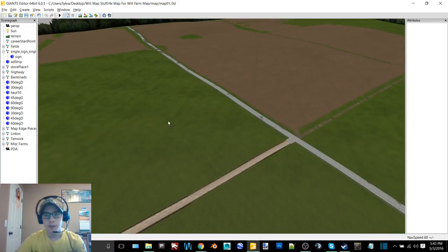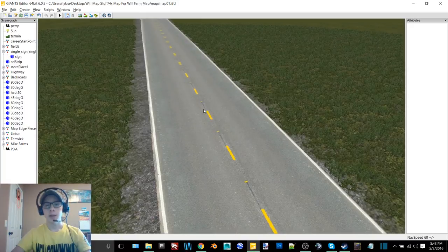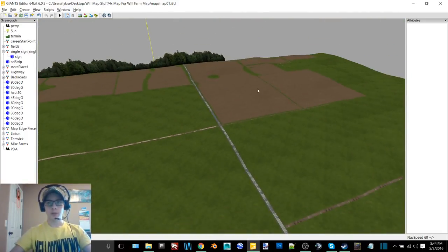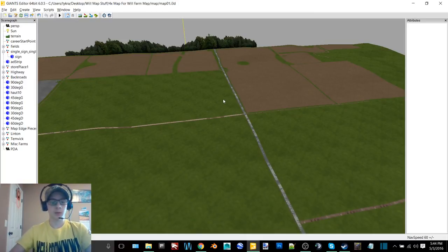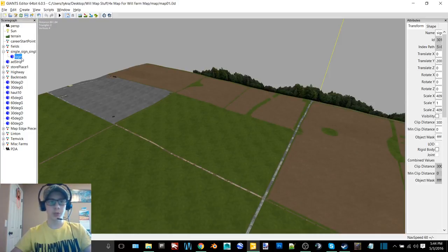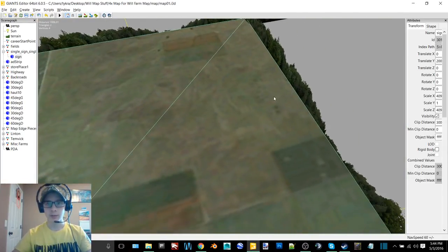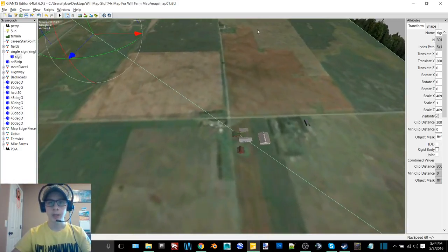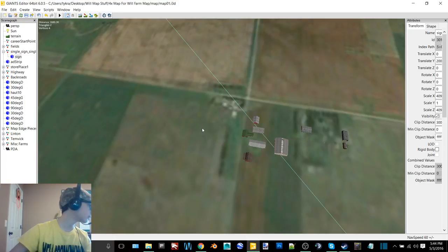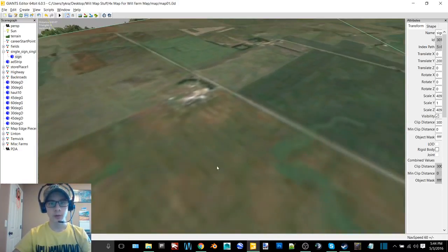Here you can see the highway — I found this on some mod site, it had a white strip down the center so I just changed that to yellow. We've got seven fields in right now and a lot more to go. Here's the Google Earth picture — right here is where I have Linton. There are a couple little fields back in there but I just decided to field the whole thing. There is a farm there, and right here is the farm with the field that's right there.